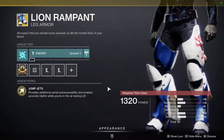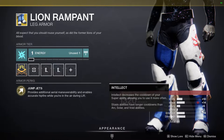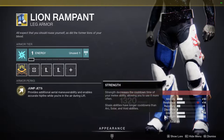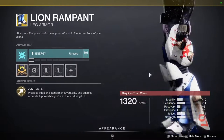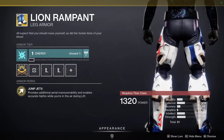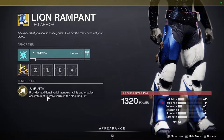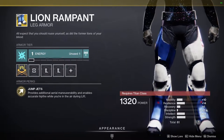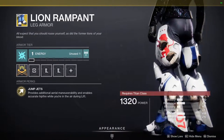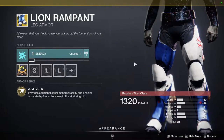For the Titans, Lion Rampants with horrid stats you don't want to see — these are all bad in my opinion. Discipline is super low, mobility is way too high, there's nothing in discipline. These are definitely bad. But the good thing is you'll probably never be using this as your bread and butter exotic. It provides additional aerial maneuverability and enables accurate hipfire while you're in the air during lift. Unless you're doing this in PvP, I don't see you using this in PvE. But in PvP, yeah, these stats are garbage — unfortunate.